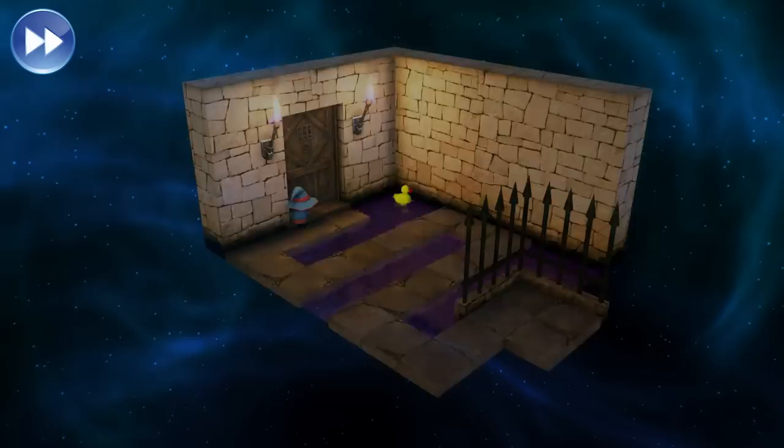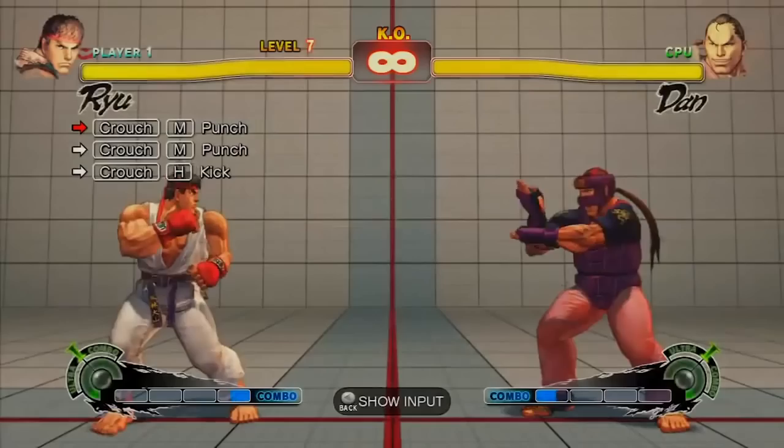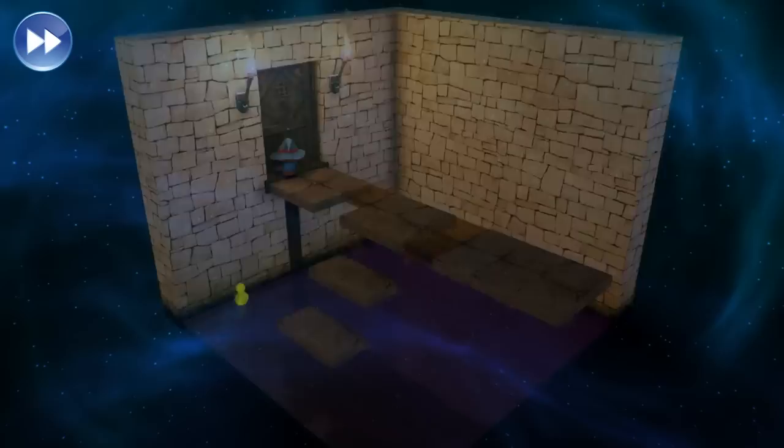Even the training room where you sort out your controls before the demo starts is a little easter egg to the training room in Street Fighter 4. But most of the other easter eggs are very old school.